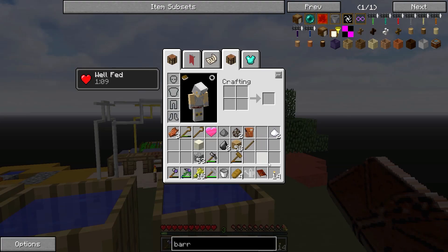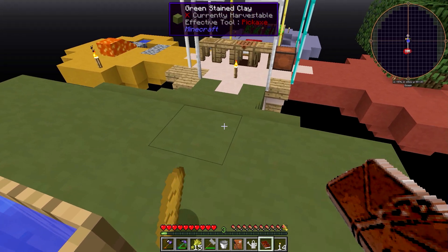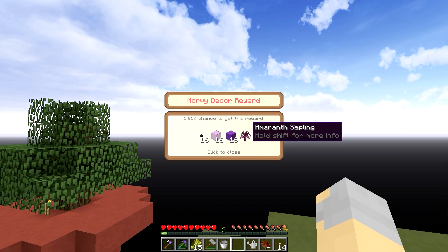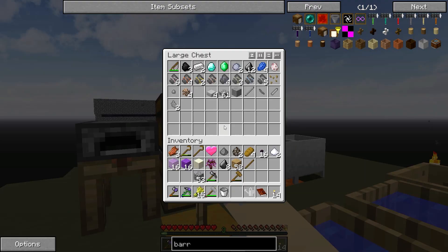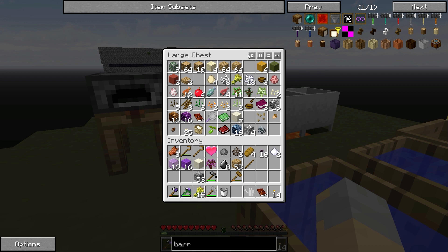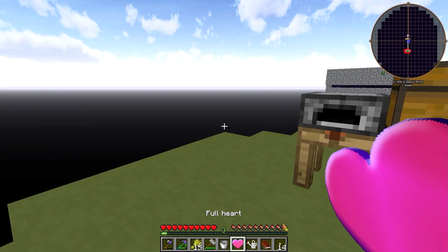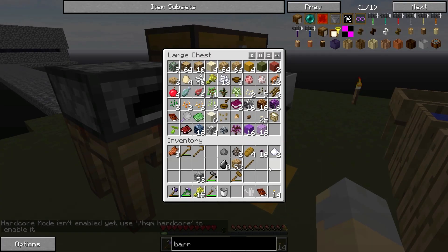I'm totally going for the reward bag. Let's see what we got. We have purple stuff. I was hoping for something that wasn't purple stuff, I will admit. I'm just going to toss that heart into the void because I have no use for it whatsoever.